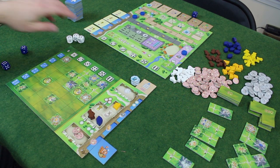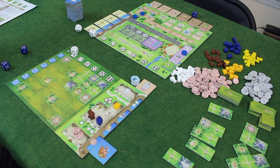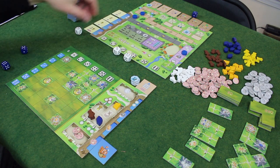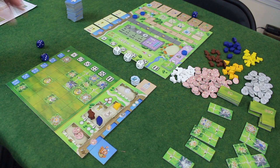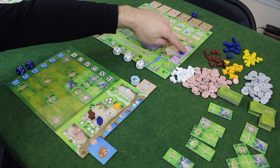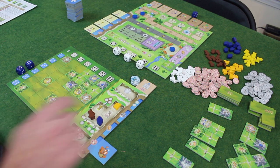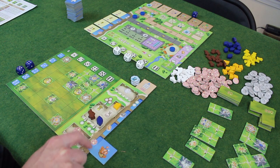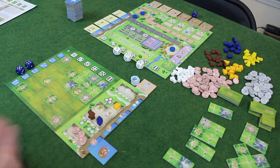We roll the white dice — got a three, four, and a five. Rolling the blue dice — got a four and a five. We put this back and advance to year two. Actually, first I should go down the row here — I get a point because it's in that point spot. So that is that.